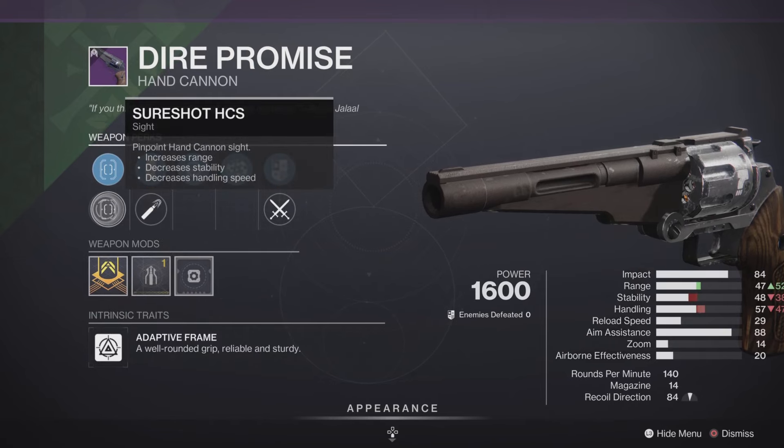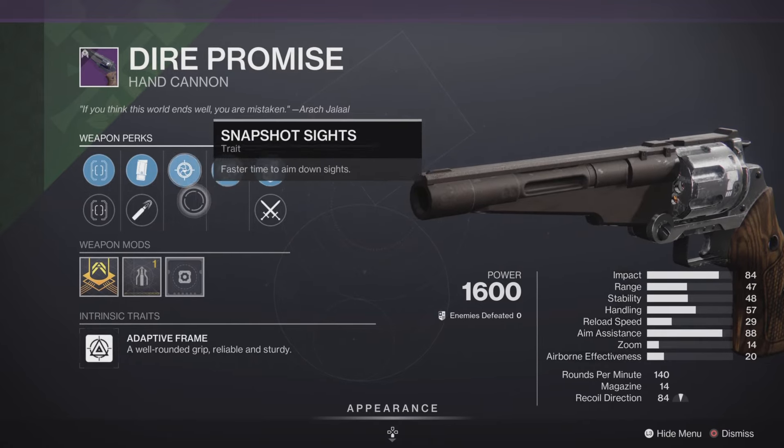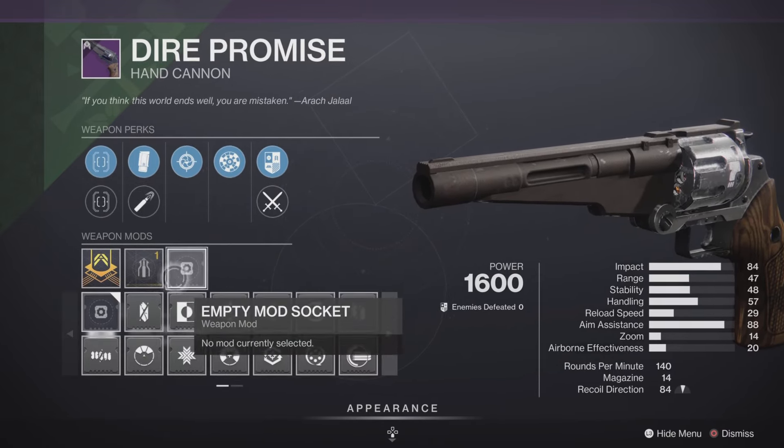We also have the Dire Promise, which has another excellent roll with the stability masterwork — Sure Shot, Hitmark HTS, Extended Mag, High-Caliber Rounds, Snapshot, and Rangefinder — making this another excellent roll for PvE and for PvP.